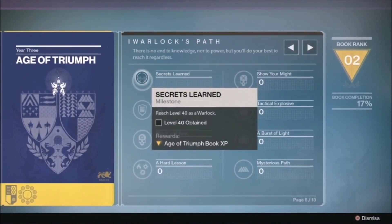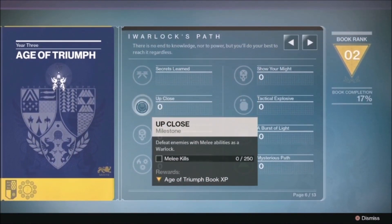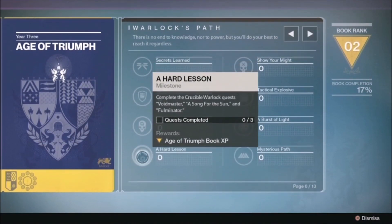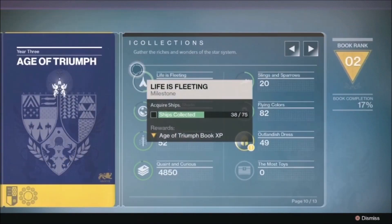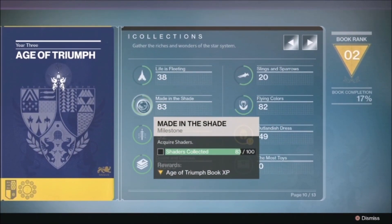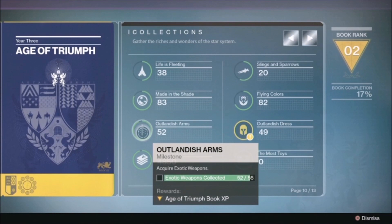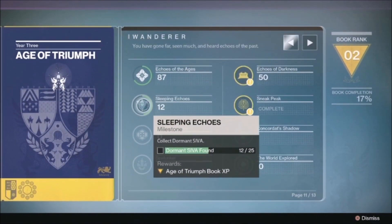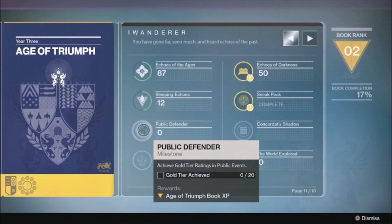The record book also has pages devoted to the Warlock, Titan, Hunter, Strikes, The Crucible, Raids, and Trials of Osiris. There are even pages devoted to completionists. The collections page rewards guardians who collect ships, shaders, sparrows, grimoire, that kind of thing. The Wanderer page rewards guardians for recovering dead ghosts and SIVA fragments and for even activating the loot cave easter egg.